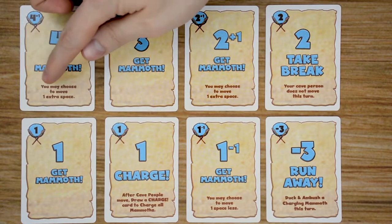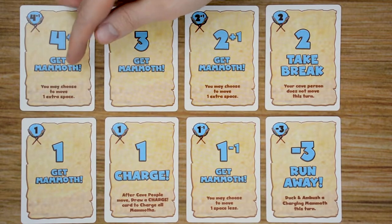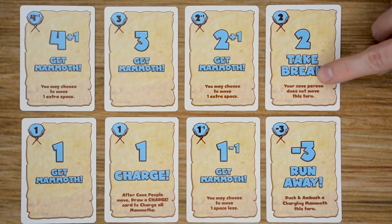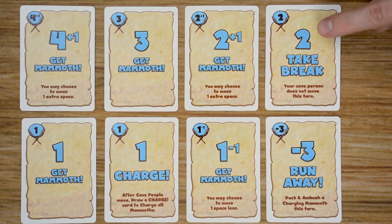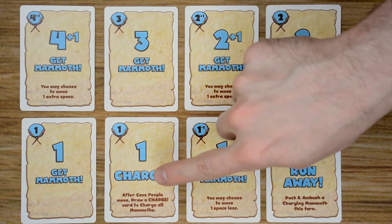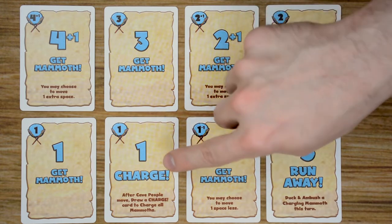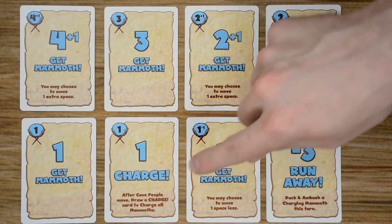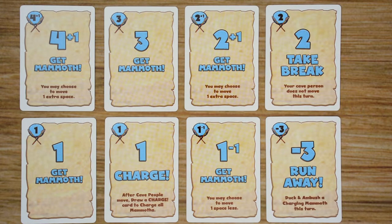At the bottom of the card is an explanation of the card's effects or an ability. So over here we have Take Break — with this one your cave person does not move this turn, but you're still going to add two to everybody else's movement. Then we have the Charge card. With this one, after all cave people have moved, you're going to draw a charge card for each charge that was played, and then move everybody's mammoth that number of spaces.